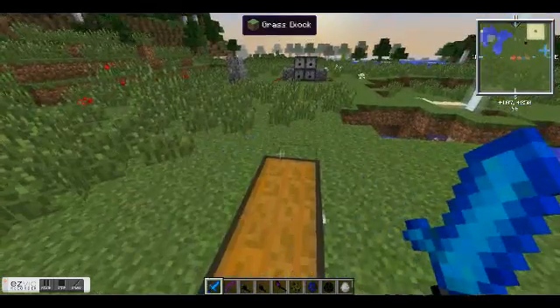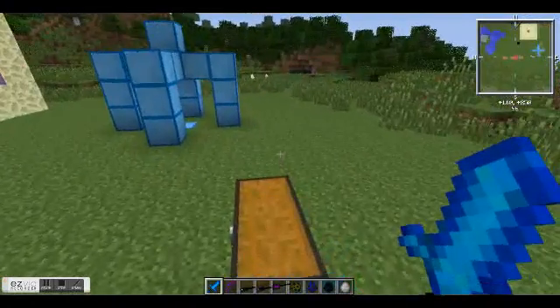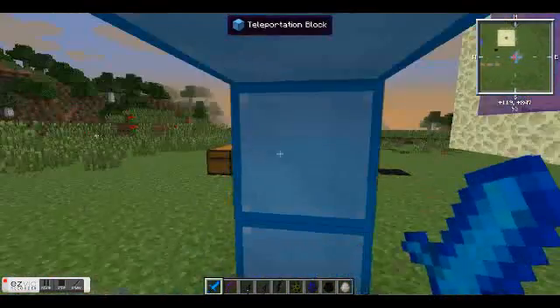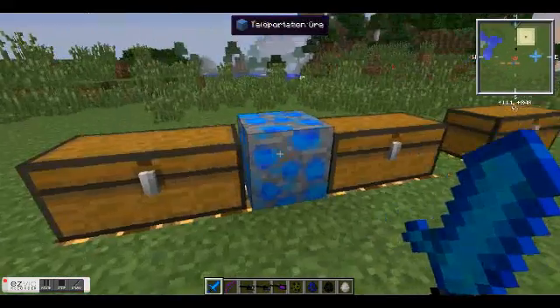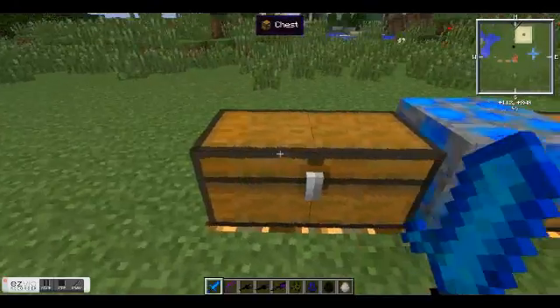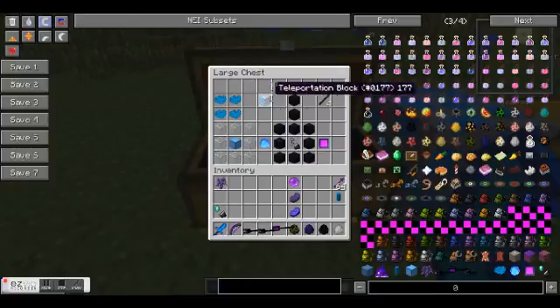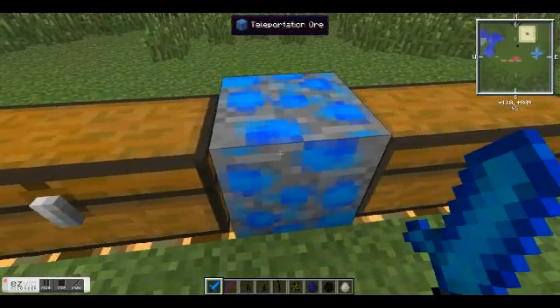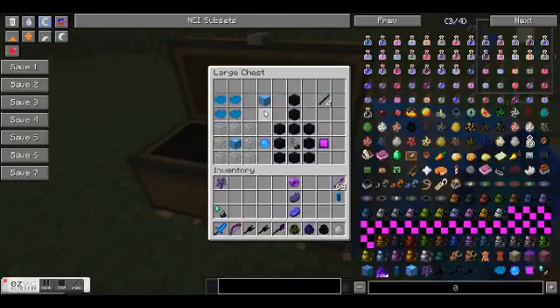Basically, what this mod is going to add into your world is a bunch of new stuff to help you teleport yourself and other entities or mobs around. It also adds a new dimension. The first block you're going to want to craft is the teleportation block, which is 4 teleportation shards which you get from the ore. You mine it up and it'll give you those shards — 4 will give you 1 block.